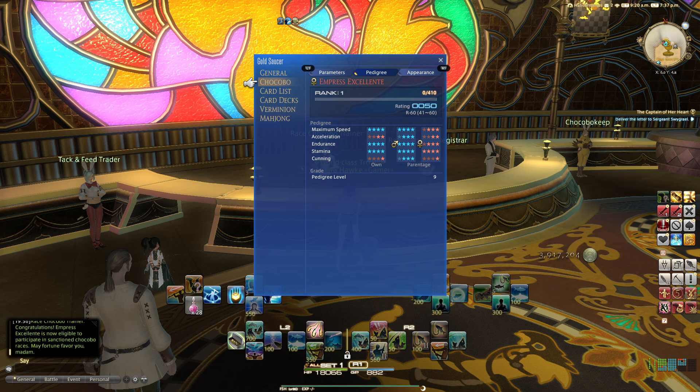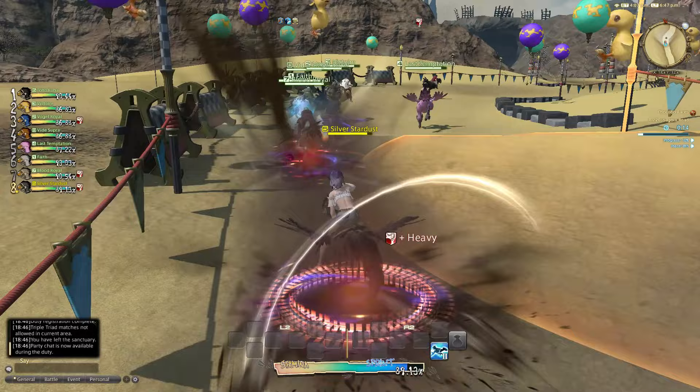The weather can affect the race, giving speed and stamina decreases for all riders if the weather is foul. Chocobos that enjoy foul weather, however, take less of a hit. And finally, each time you breed your chocobo, it furthers the racing line.